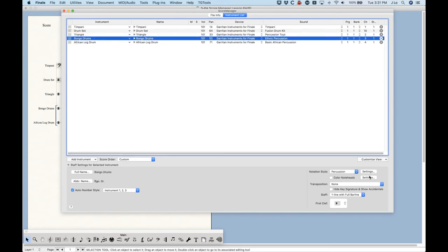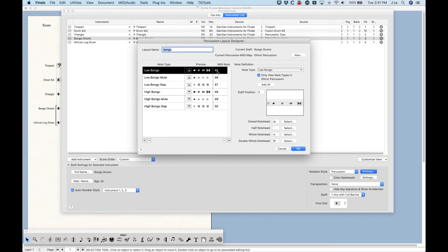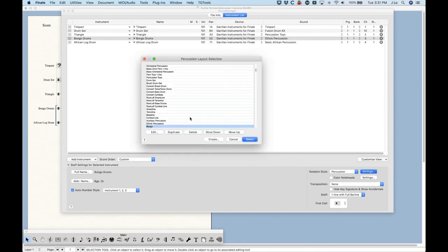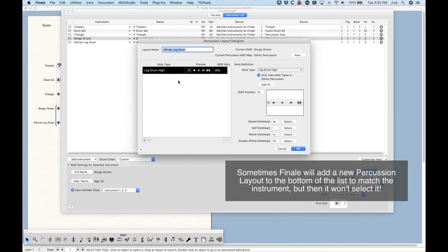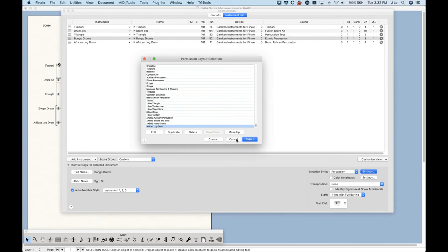The bongos, on the other hand, correctly choose the bongo percussion layout — also a one-line staff, with notes placed on the space below and above the middle line, which works correctly. Why it gets bongos right but not the triangle, I can't answer. Occasionally, when you add some instruments — like the African Log Drums — they'll actually add an appropriate percussion layout as well, which is handy, though it's somewhat inconsistent. That one just has the log drum on a one-line staff. If you know to look for this issue, you can go into the Percussion Layout Selection from the Settings button and choose a more appropriate layout.